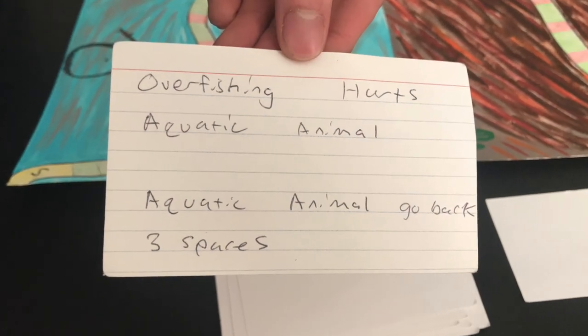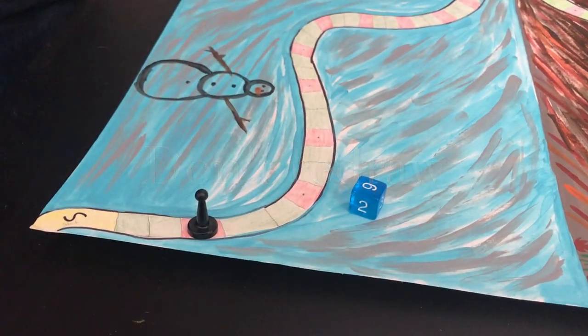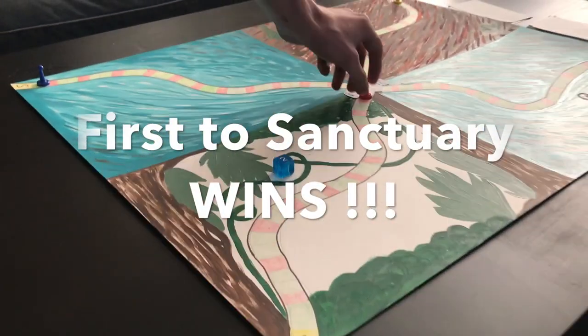If your card happens to move you back onto a red space, do not draw again. The first person to reach Wildlife Sanctuary once again wins.